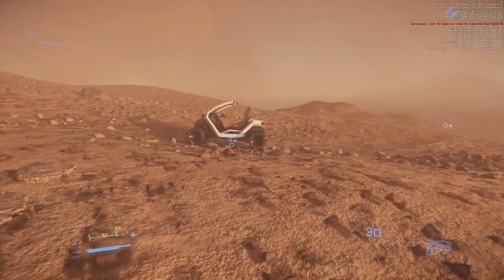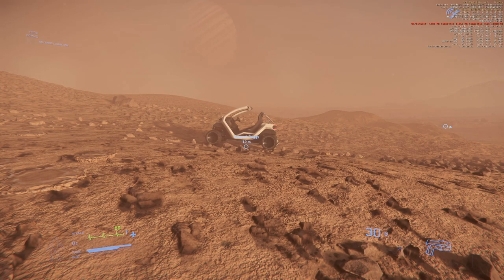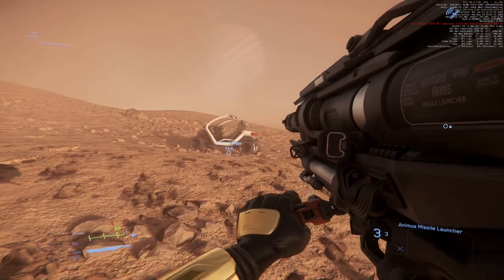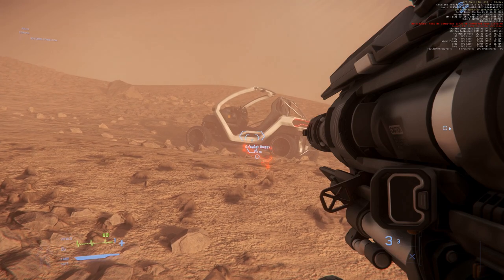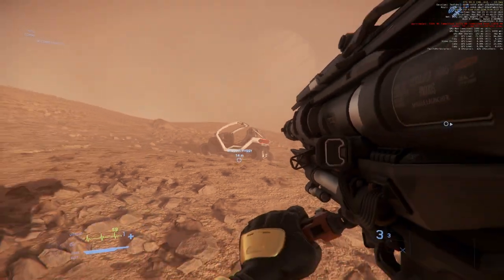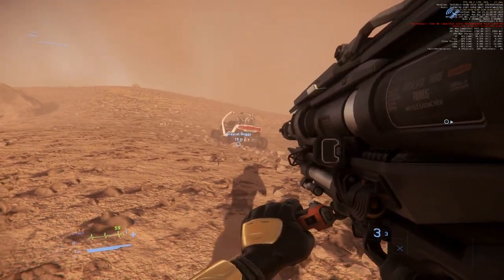And now we are destroying our Quillcat with an Animus Missile Launcher. I have no idea if this works, but it should. Oh it has a lock on, I didn't know this. Interesting. So I can lock on the Quillcat.